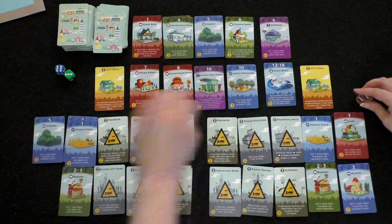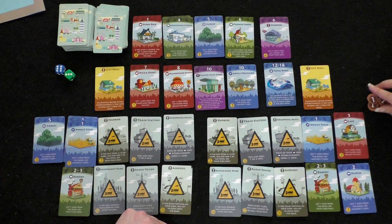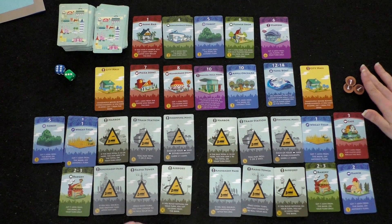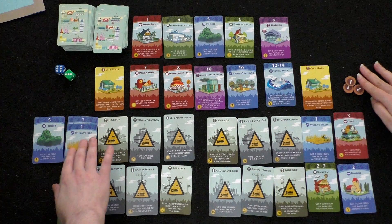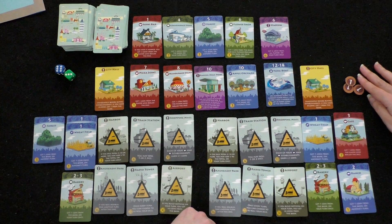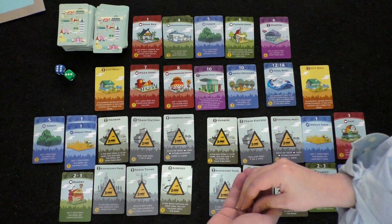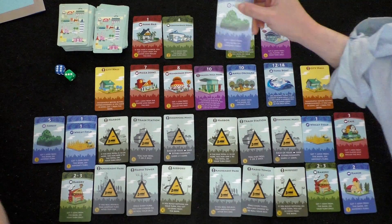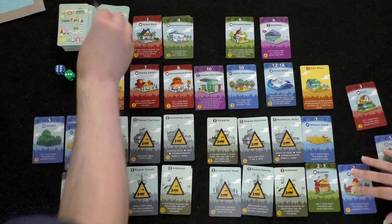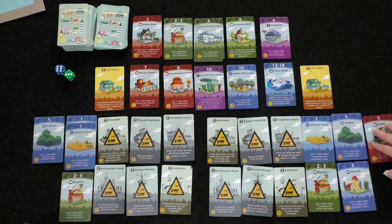Player one has one coin and considers buying. Player two rolls a five, triggering his forest — one coin from the bank on anyone's turn. Both forest owners collect. Player one clarifies the City Hall timing: you roll the die and earn income first; only if you still have zero coins after earning do you then get the City Hall coin, right before buying. Since player one earned from the forest, City Hall no longer applies this turn.